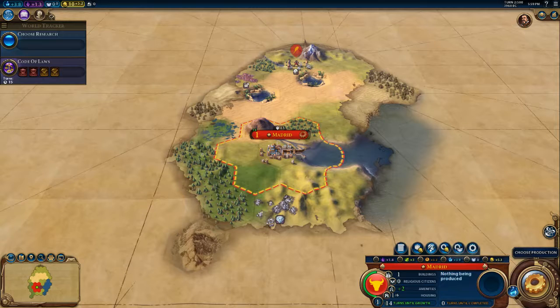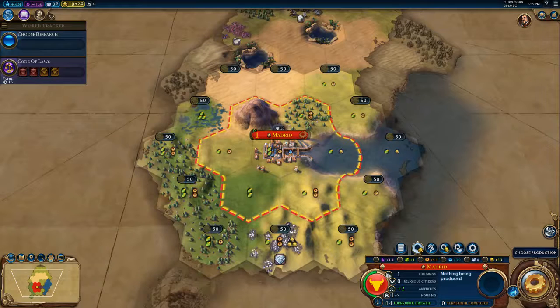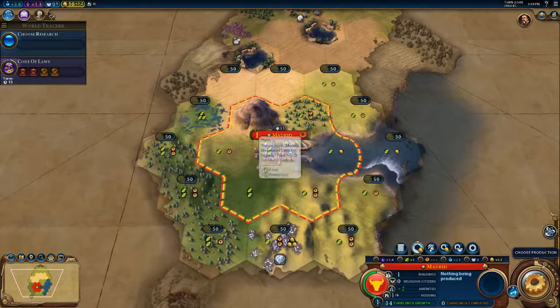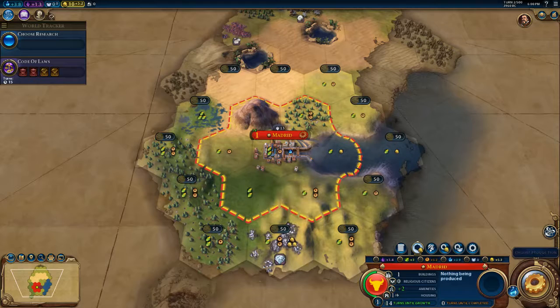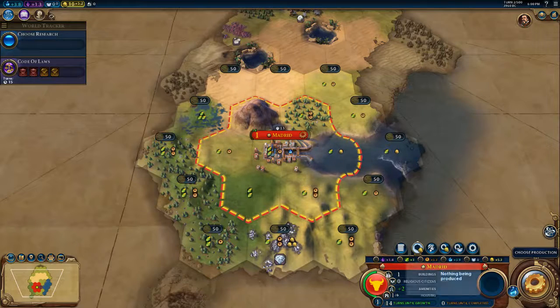The other things I want to point out about your city in terms of expanding your borders: you can purchase a tile. So if we had 50 coin and we really wanted to get this piece here because it's got the diamond on it, we could just buy it straight out if we had the money. Also, it would show us which hex we're likely to get next just naturally based on how much culture we have.